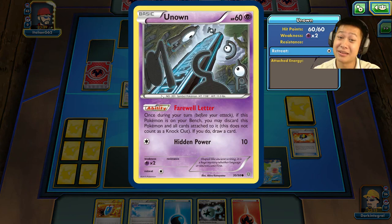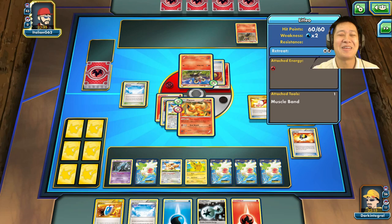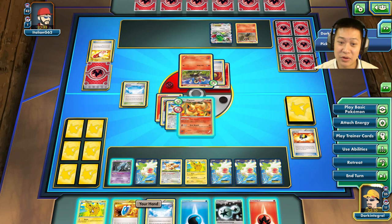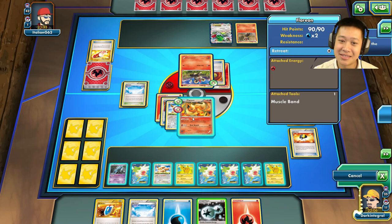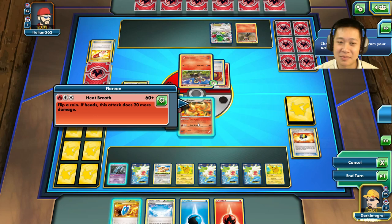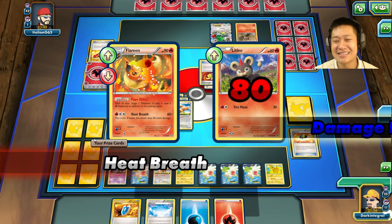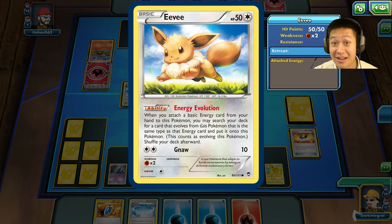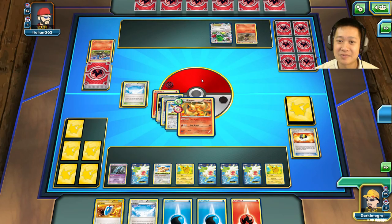Finally I'll put in a Muscle Band — that's tiring. I probably could have discarded my Unown but this works out better. After all those plays, this is why the Shaymin engine is dangerous. I have enough bench space — Double Colorless is there. Heat Breath — 80 damage — coin flip tails doesn't matter, Flareon's going to do some work! Now hopefully when I attach to my Eevee it becomes Vaporeon and all my Pokémon do weakness damage.